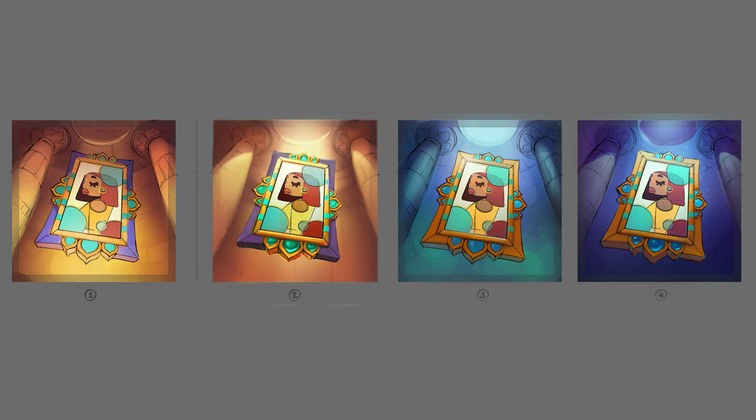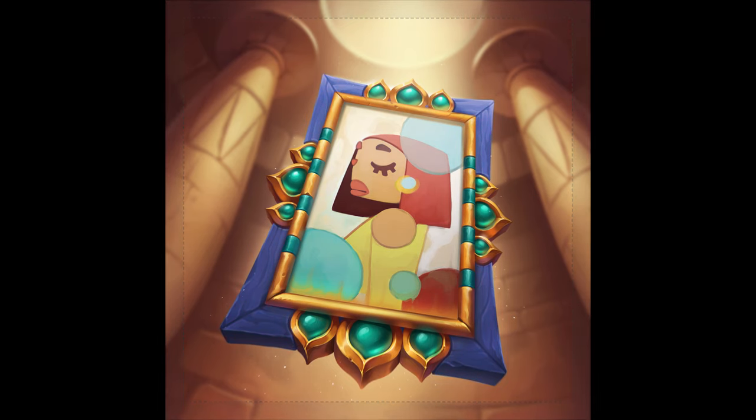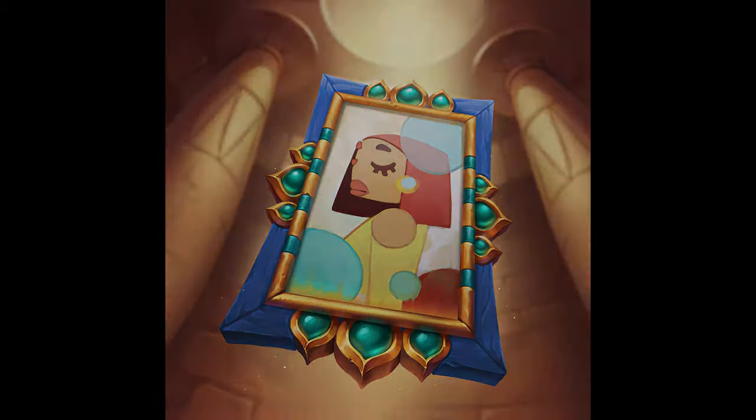We picked number two because the portrait is the focal point in it. It attracts attention, and we jumped straight to the colors with it. We tried to make different lighting conditions — one was at night, one was in the daytime. This is the final illustration, but we recolored it a bit so it fits the overall palette of the Pygmalion. He has blues, not violet colors in it.